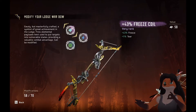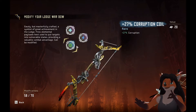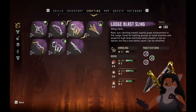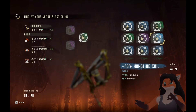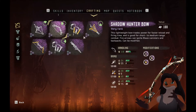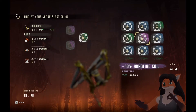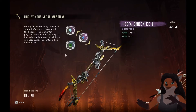The lodge war bow: we got forty-three freeze, thirty-eight shock, and I grabbed a corruption coil — don't have anything better. And the shadow rattler: twenty-eight, nine handling, shock freeze, twenty-eight, nine handling. The rest of these... launch blast sling: forty-nine handling. I didn't even realize — hold on. Oh yeah, you're fine. A forty-nine handling — holy crap. Sure. Alright, so we have something else — give it the forty-nine handling. Why not? That would actually help. The rest of those I think were fine.